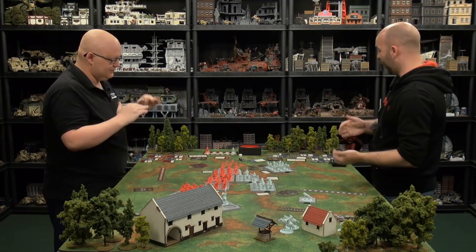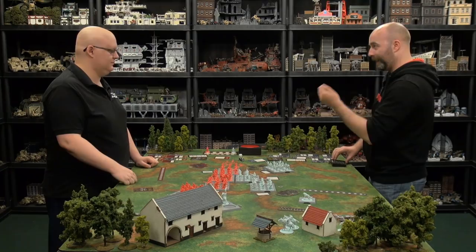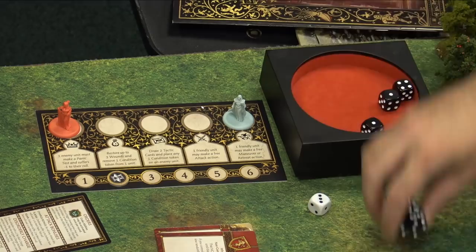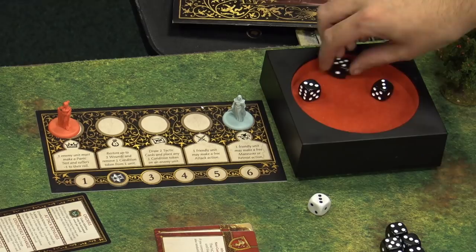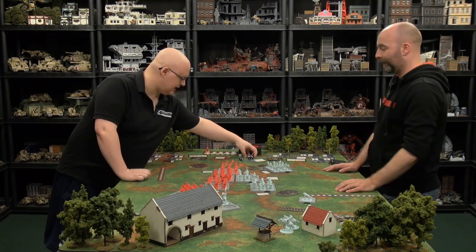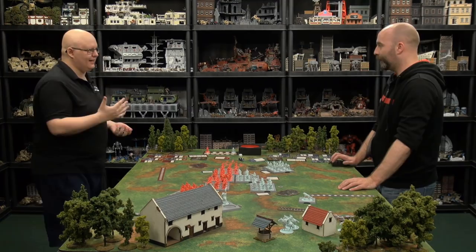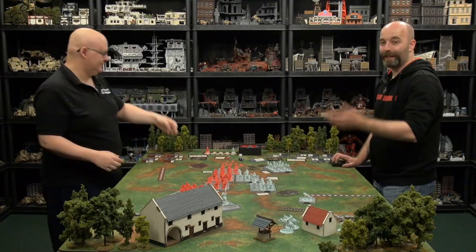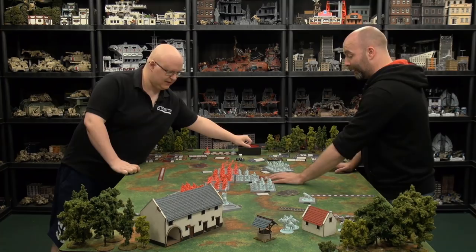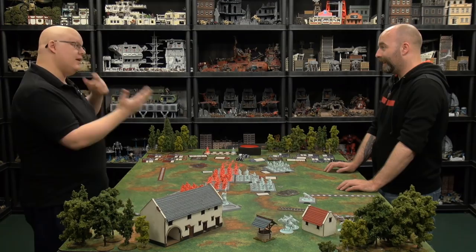The Lannister player uses Expert Parry again — sixes block two, fives block one, armour three-plus. Eight saves needed. Only one fails and it's blocked by a six. All hits blocked — brilliant defence. The Stark Fury D3 self-damage deals one wound to the Berserkers. Robb's unit is now in on the objective despite taking losses. Grey Wind charges the Guardsmen's flank — two attacks hitting on twos. One hit lands — saves on fours going to fives due to flank. One wound gets through, forcing a panic test.